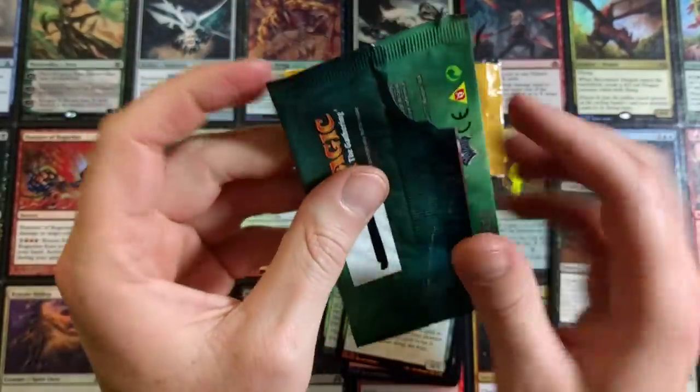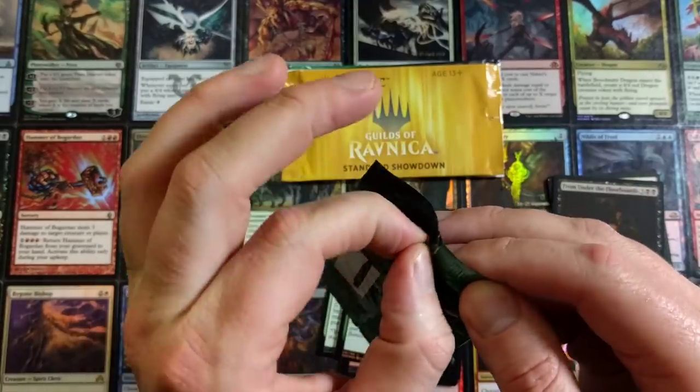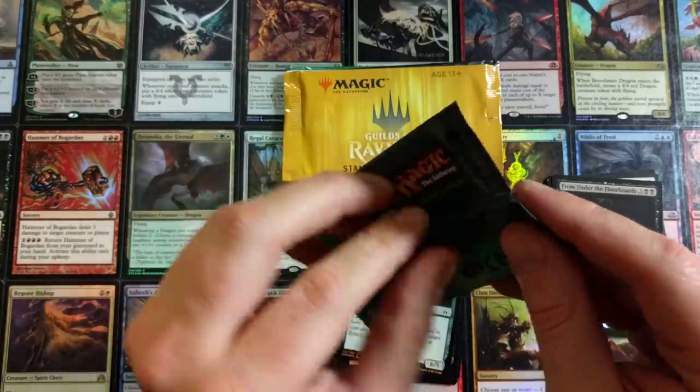Standard Showdown Ixalan — what lies inside? That looks weird, I wonder what happened there. It's not cracked though. That's weird — I don't know what to make of that.